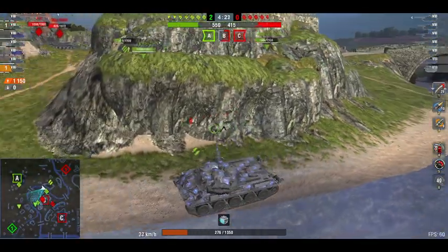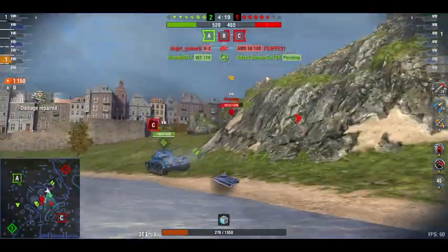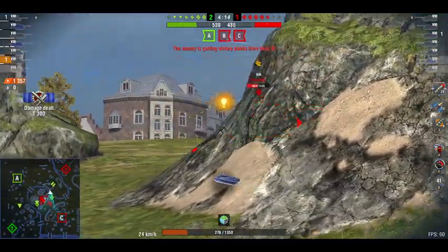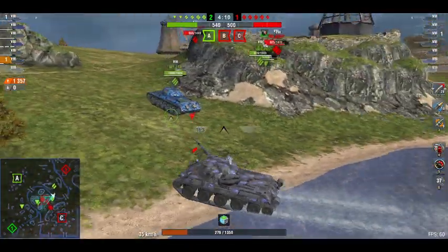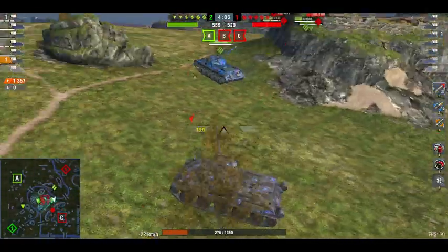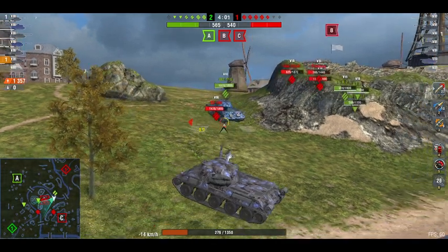We actually get the complete destruction on the Caernarvon — we were the only ones who damaged him. There's an Object 252U but they're just doing their own thing. There's a Pershing around; we weren't able to get a second shot so we go after him, but we get an unlucky bounce. We wait here for a moment.